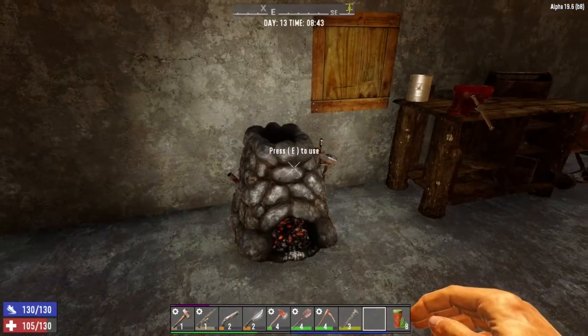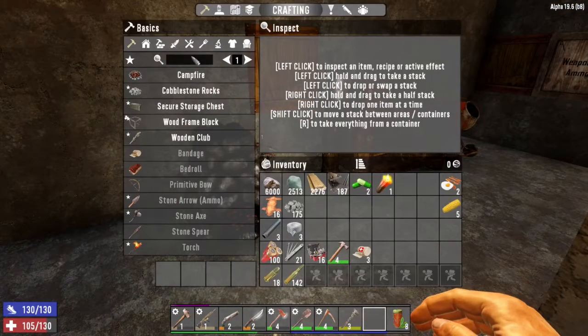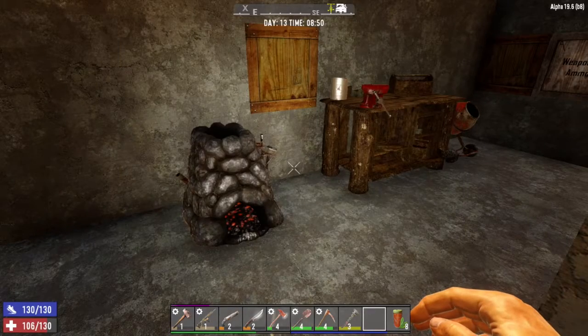Let's look at what's needed to craft a forge. You don't need to craft anything in advance — no workbench required, you can craft it on your own. From a resource perspective it's not too bad: you just need 50 small stones, 60 clay soil, 10 leather, three duct tapes, and three short iron pipes. You should really be able to get these just from looting homes around a village. We'll go ahead and craft that — it's going to take a minute and 21 seconds.